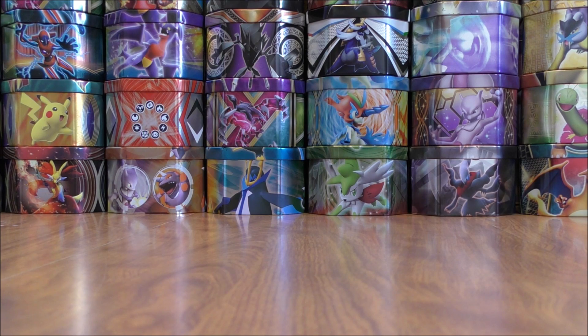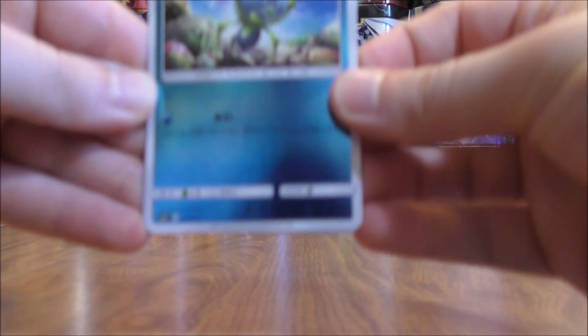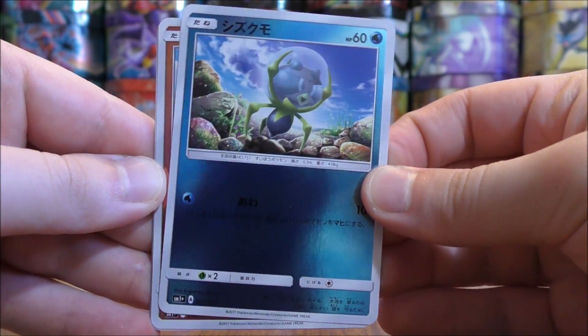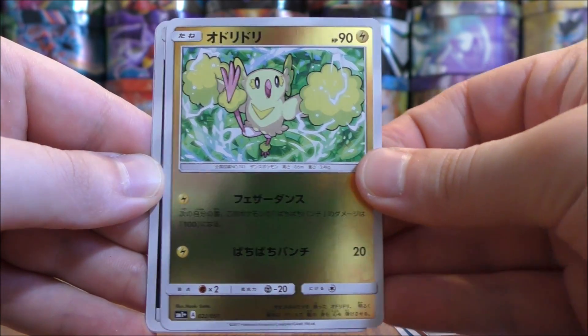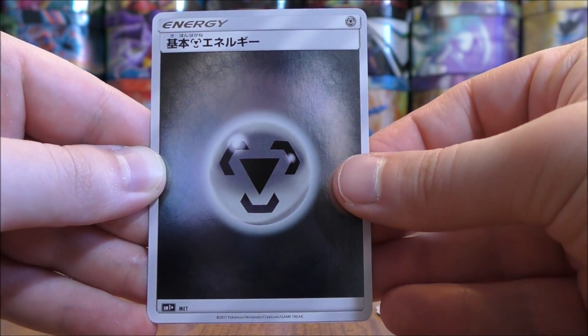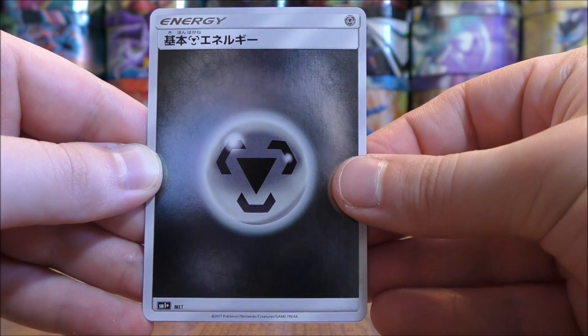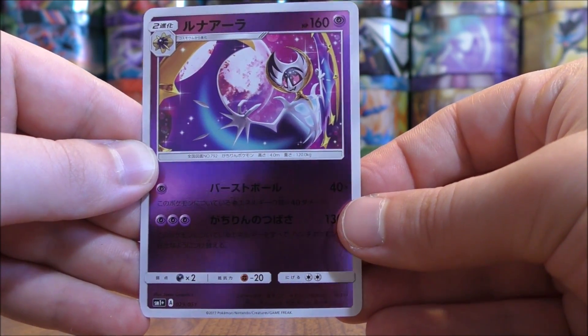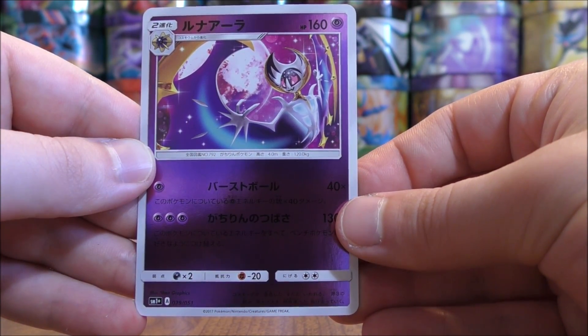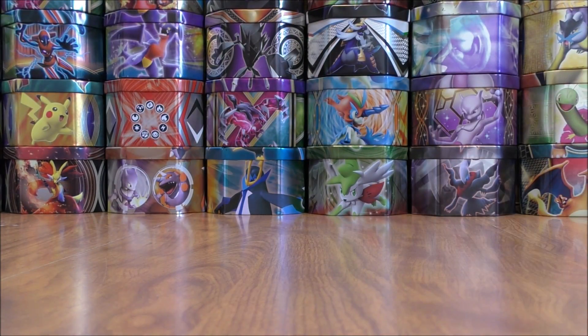Rare Candy allows you to skip Stage 1 Evolution forms, jumping from the Basic to the Stage 2. Dewpider to start this pack. There is a Sandygast, Oricorio, and Metal-type Energy — I'm really liking the looks of these Energy cards. The final card would be a Lunala, which would be a Rare card in English.